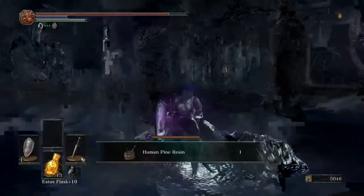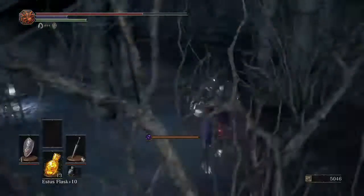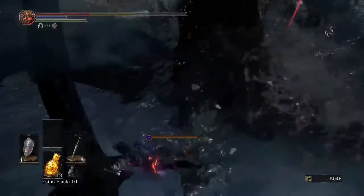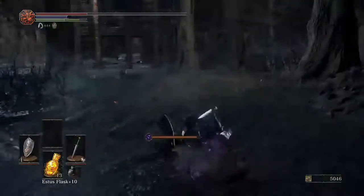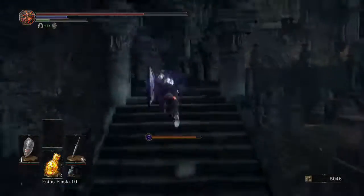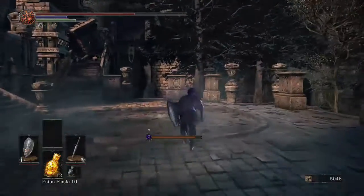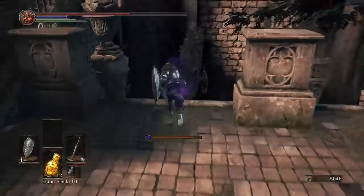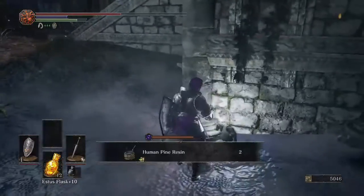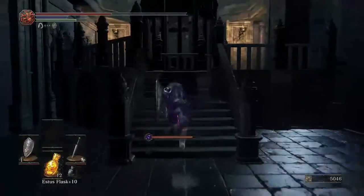Go and grab this human pine resin, and I'll just take this route to go and grab the dark gem. If you go around the other side, just make sure you're ready to roll — I wasn't quite there with the roll but you can roll past him. Then as quick as you can, get to the top of this ledge, and that allows you to get the Tuck. From there, drop down the other side and grab the couple items here — there's the Titanite Chunk and the human pine resin.